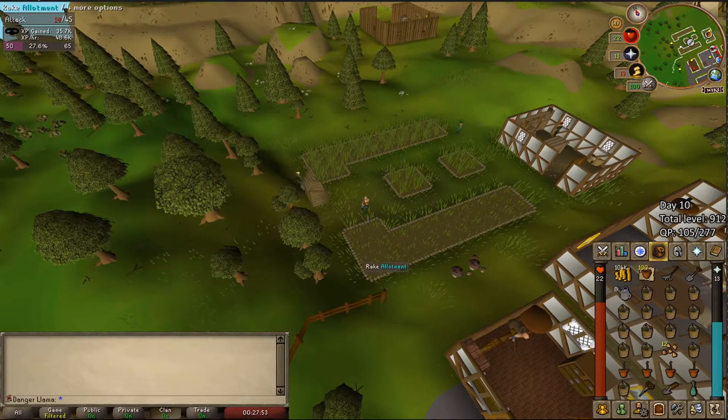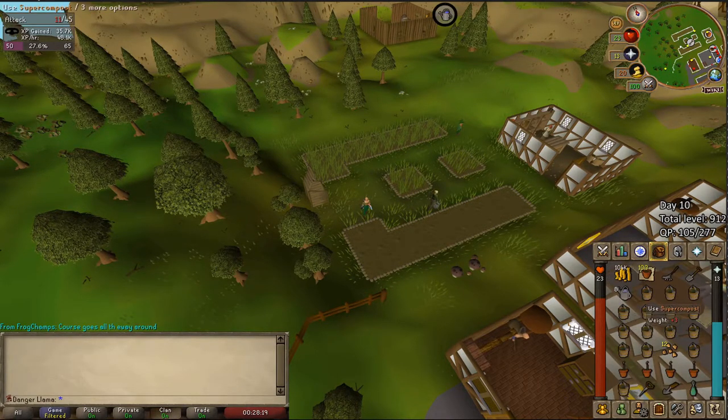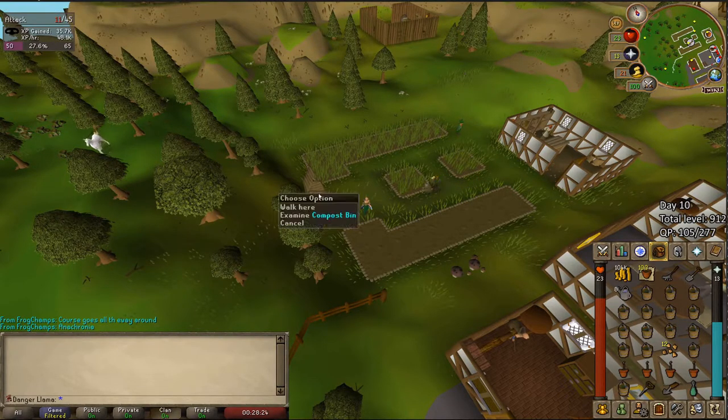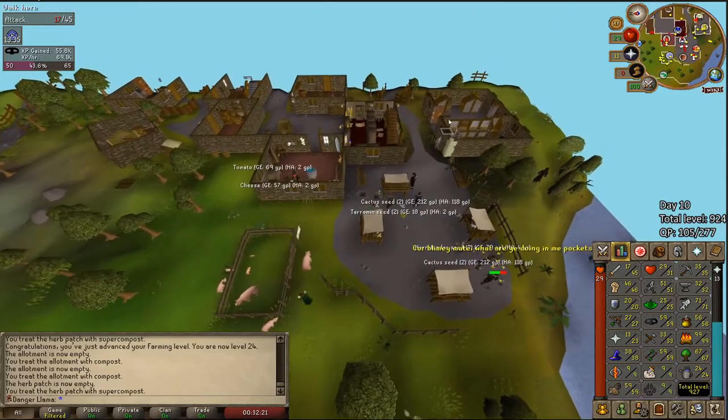Welcome back to the Hardcore Ironman progress series. Technically doing our first farm run right now with some oak saplings and some tomato seeds. Can't wait to get through the next five levels. Also, never forget that at the start of your account you can buy pineapples at the charter, throw them in the compost bin here, and get some free super compost going early on. First farm run done — 24 Farming picked up.